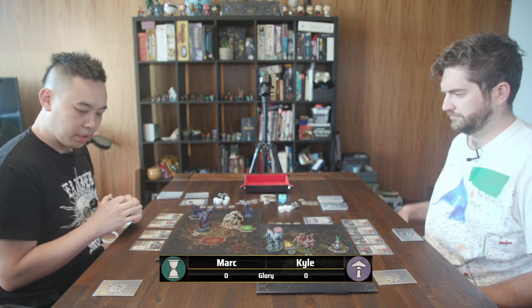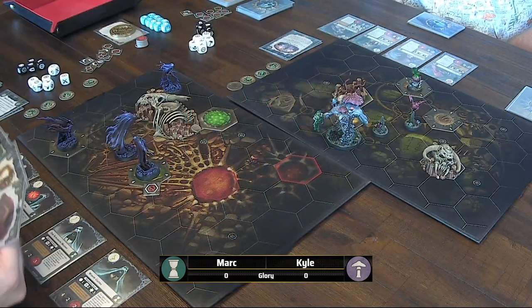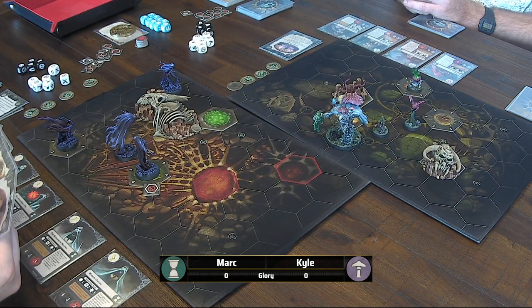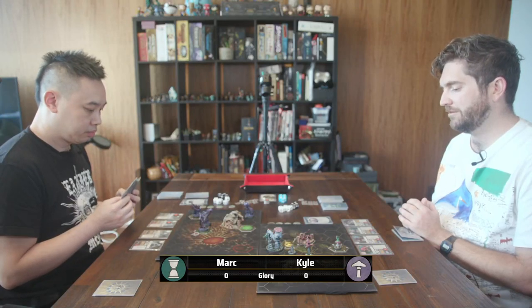No cards. I'll play Distraction to push you back one hex. Clever. Any cards, Kyle? No. Mark — no more cards from me. Activation number two for you. I actually don't really have anything I want to do — I don't really want to get any closer to his threat range in this whole area here. So I'm going to draw another card as my second activation.